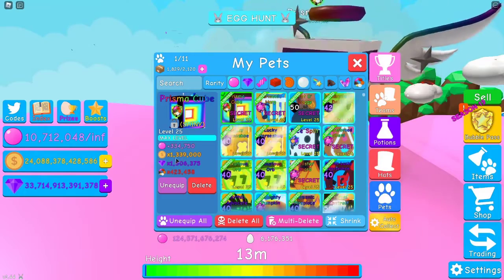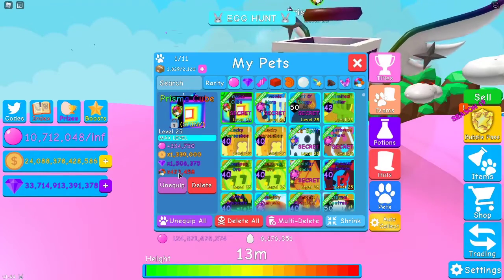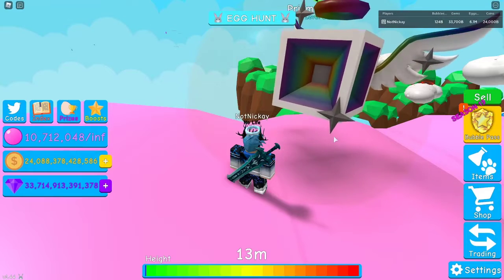It has 300,000 bubbles, 1.3 million coins, 1.5 million gems, and 400,000 multi world currency.